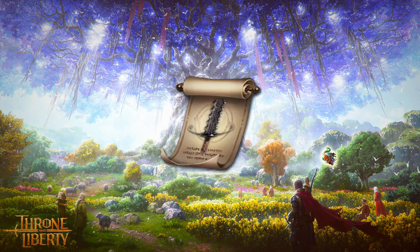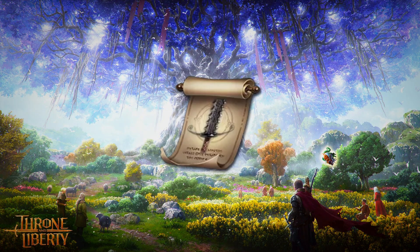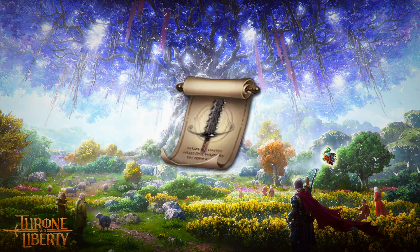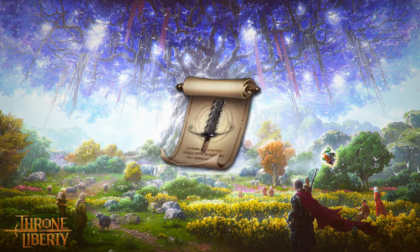To get the Death Soul Shard, you need to hunt down specific undead enemies. The shard drops from undead creatures in certain areas like the Phonesini Catacombs and the Crypt of Shadows. Make sure you have decent gear to handle these enemies.